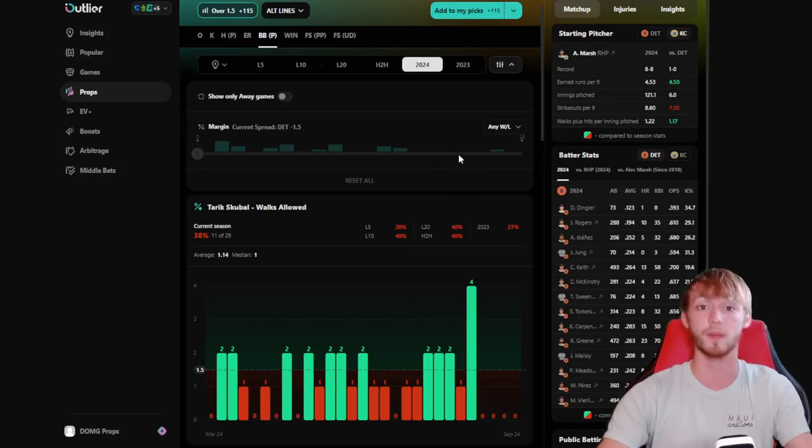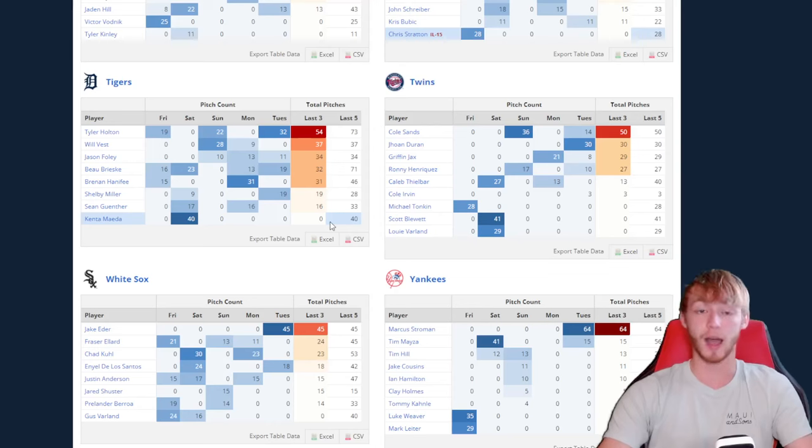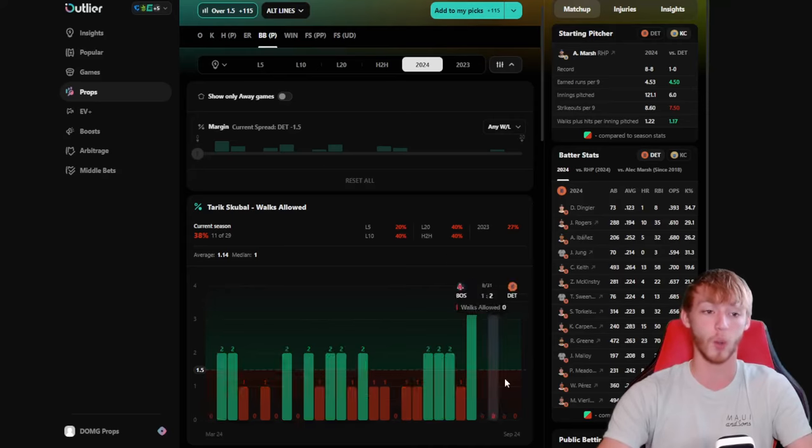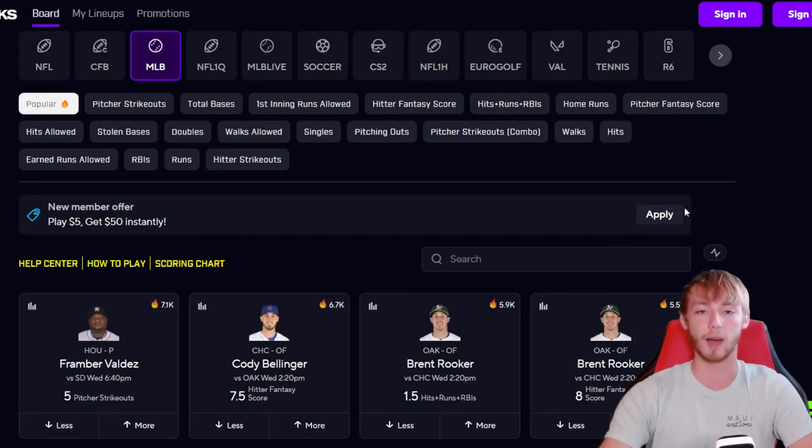What sticks out to me the most is the Tigers' bullpen. They want Skubal to go 6 innings today — I almost guarantee it. As long as he's not getting completely hit hard, I don't see why he wouldn't go 6 innings. All but three pitchers on this roster have thrown 31 or more pitches in the last three games. These guys are really tired in that bullpen. They want Skubal to go at least 6 innings, probably hoping for 7. I'd be very surprised if Skubal did not go over 17 pitching outs — I really love this spot today for Tariq Skubal. Green Goblin on PrizePicks.